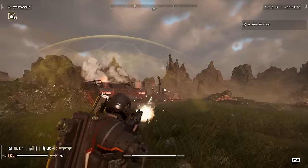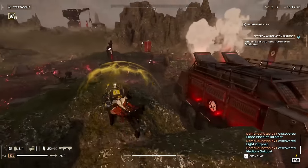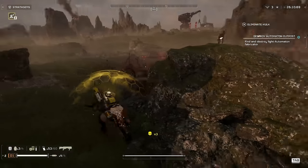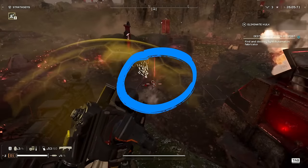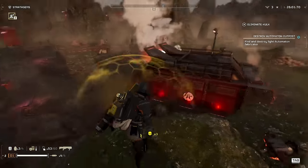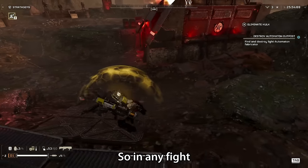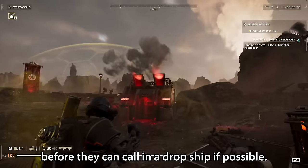Future Dom here — whilst I was getting some extra footage for this video post-production, I witnessed a clip of not one but two rocket raiders both trying to call in bot drops. I do stop them both, but as you can see, rocket raiders can also call in drops. So I'm assuming that means all of the smaller bots — raiders, marauders, brawlers, etc. — all have the ability to shoot out flares and call in a new wave of enemies. So in any fight, keep an eye out for that red beam and take them out before they can call in a dropship if possible.